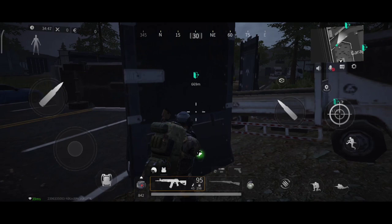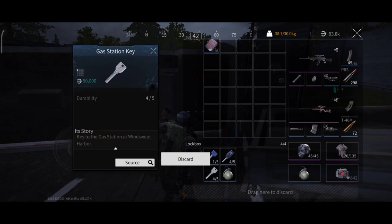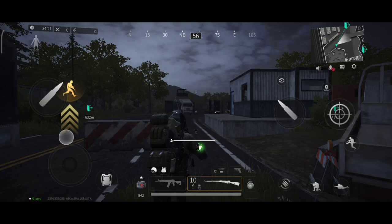I will show you the spot of the gas station key, which I said has the best loot. It is here — I marked it on the map — it's by the Violet Hospital, on the left or down from Nita Oil Refinery. I would also recommend you to always take a sniper with you, because you can eliminate a player with a headshot, and if you have some skill and luck you can kill them easily.